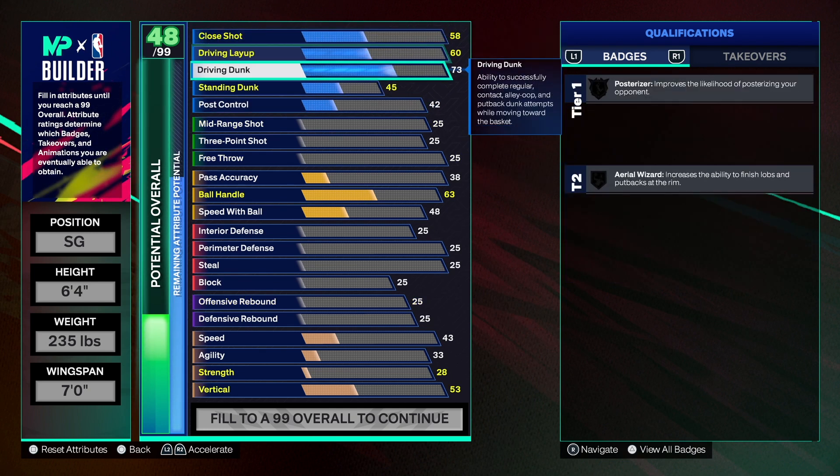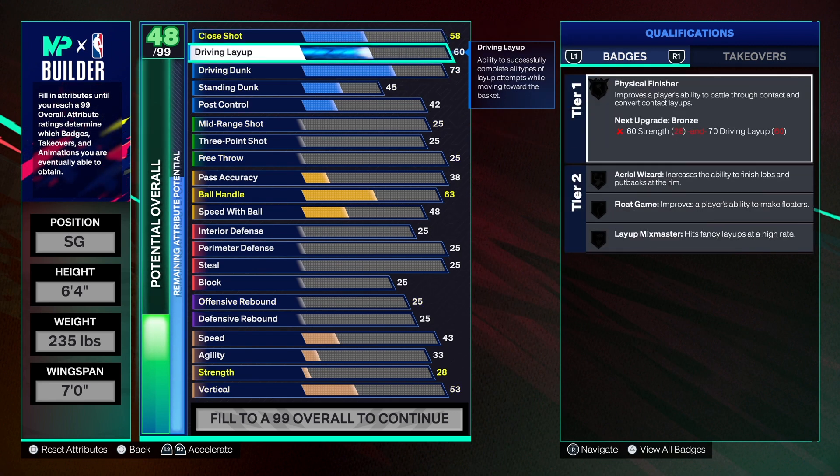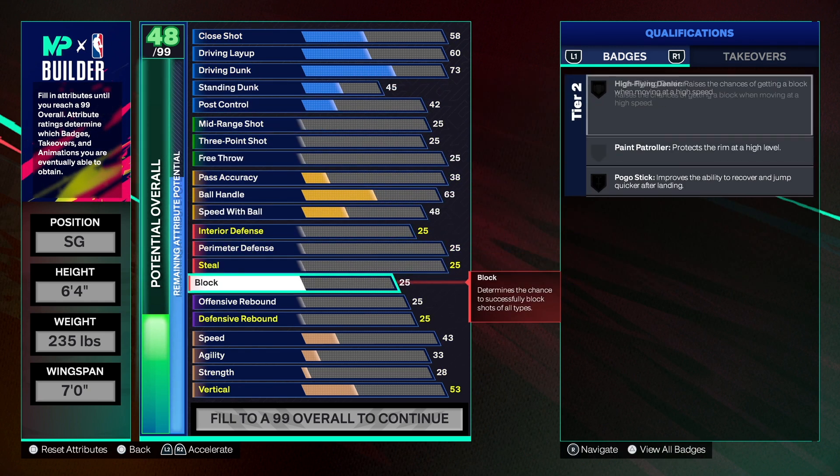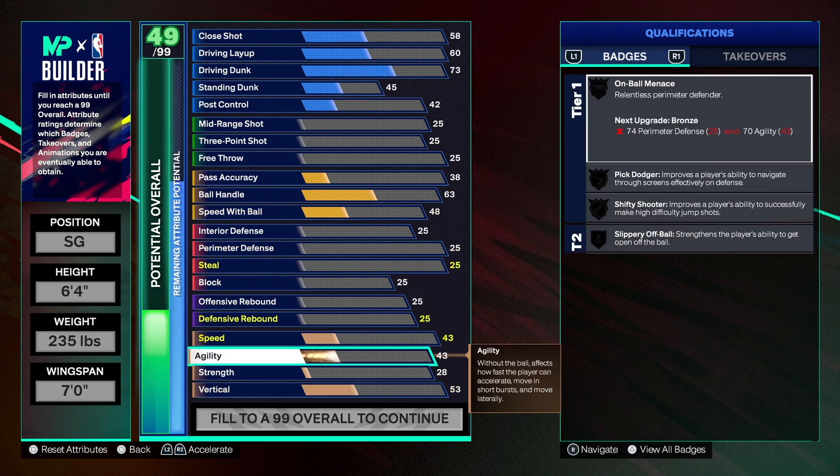The post control is going to go up to 42 because we have a lot of strength on the build. The finishing is nothing special — I know you're 6'4" and want to do a little more with finishing, but it's fine because you're out there to play defense. You're a real super lockdown.